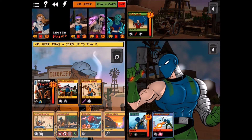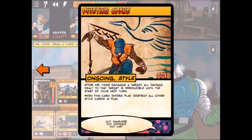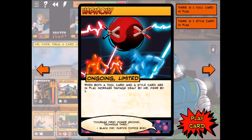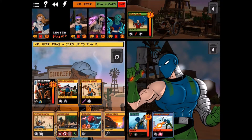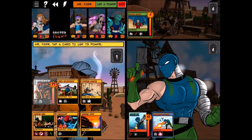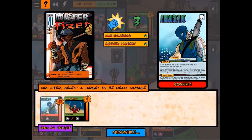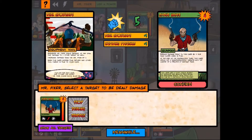Mr. Fixer considers the Driving Mantis card — which redirects damage taken to a target of our choice — versus getting Harmony down. Harmony boosts his damage by one with a two-and-star card in play. We put down Harmony, replacing the old style card. Then attacking with Dual Crowbars: hitting Ambuscade for three first so the second attack destroys the gunman. Boom — he's out of our hair.